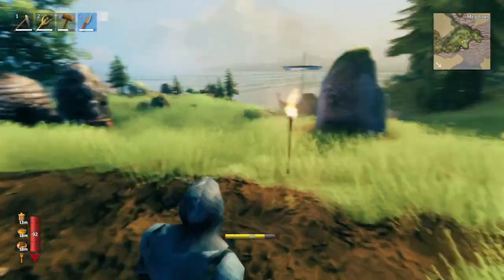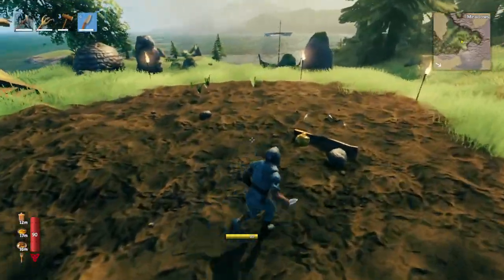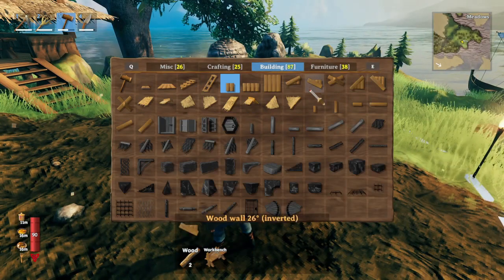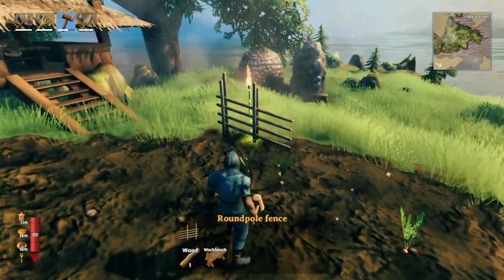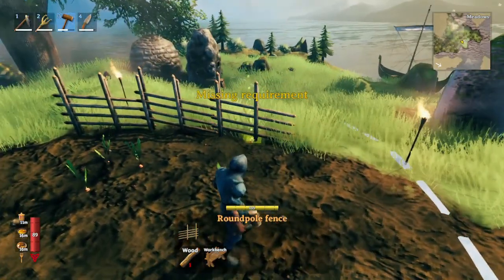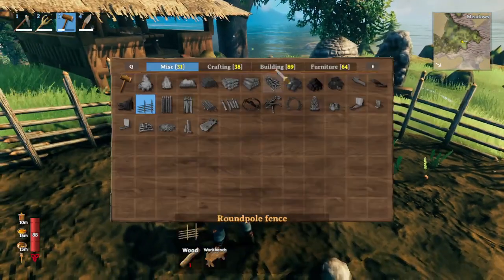As you can see, I need more defense here. Obviously our little area isn't protected well enough. Let's make some little fences. You can use these little round pole fences — they're really cheap to make at one wood each. And all you do is just make a perimeter. Just keep going around, then we can top it off with a little door there.